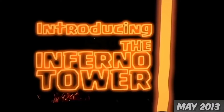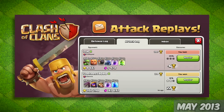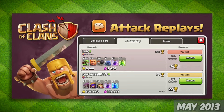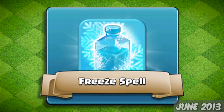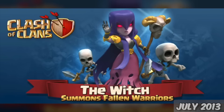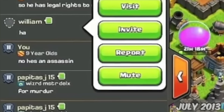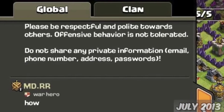Moving on to May 23rd, Town Hall 10 was introduced, which brought along the new Inferno Tower, and you could now watch replays of your own attacks in the new attack log. The 17th of June, a new spell was added called the Freeze. July 28th, we got a new Dark Elixir troop, the Witch. You can now share replays to the clan chat and mute players in global chat. Oh yeah, I forgot to mention global chat was a thing.